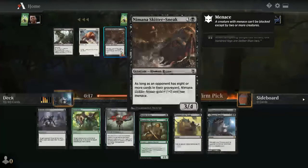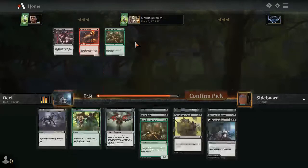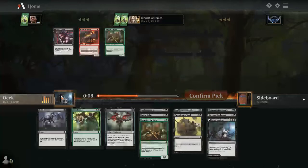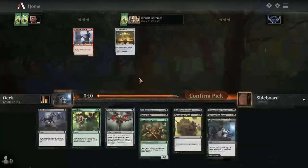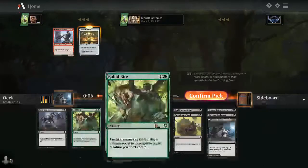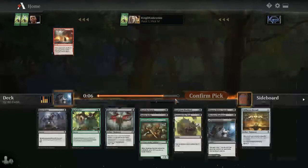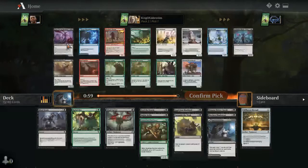I'll take Nimana's Skitter Sneak — solid in Dimir. Then another Dauntless Survivor — not a big fan of Oblivion's Hunger; I'd rather have another Dauntless Survivor. So two directions remain open: we could go Dimir mirror or we could go Golgari. We'll see which way the draft signals take us.